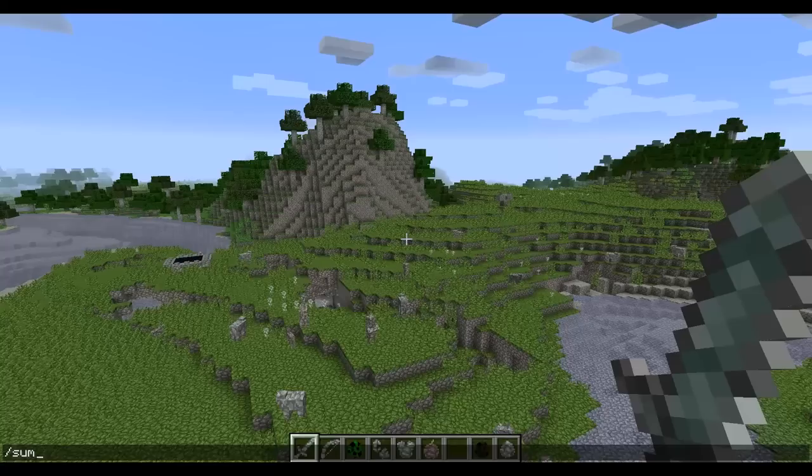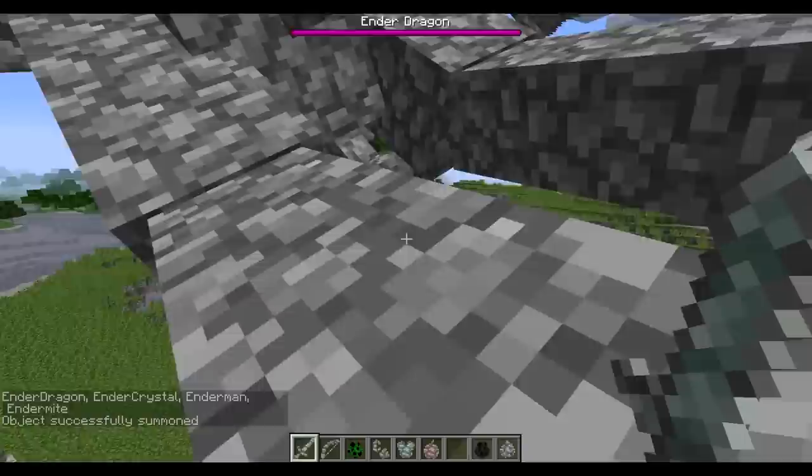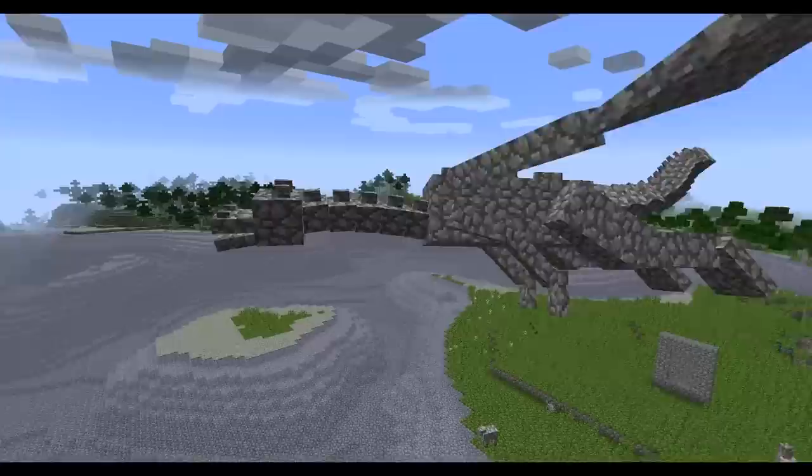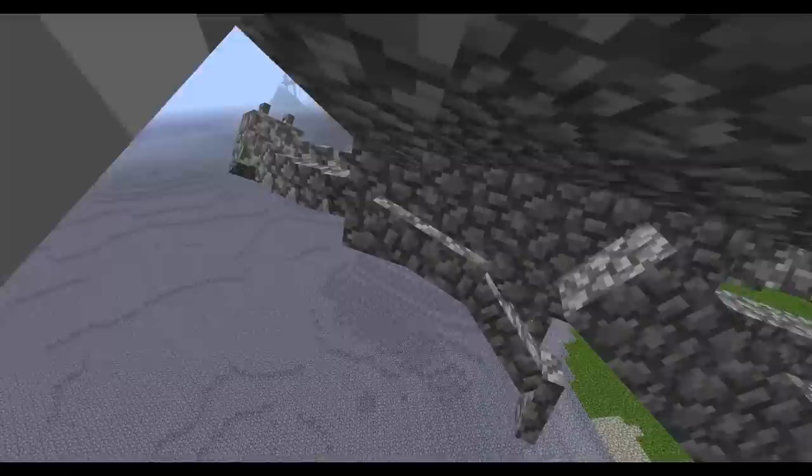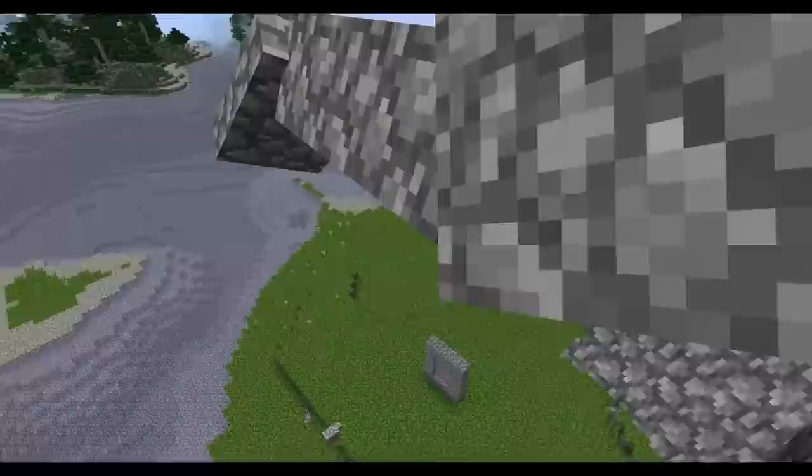I'm going to do my favorite thing with this pack and summon in the Ender Dragon, because look at this guy. She looks amazing. Look at her, she's dancing for the camera. The cobble texture on the Ender Dragon just suits her, I think, just because it looks like scales, and it looks pretty cool.